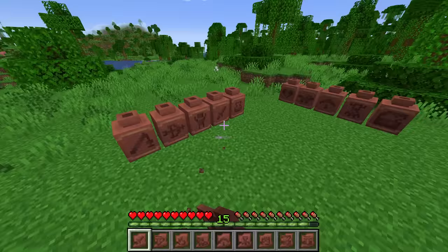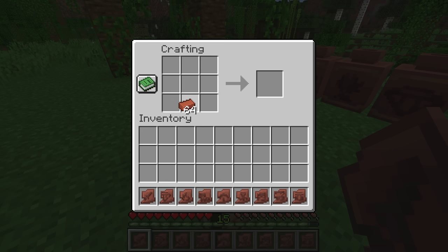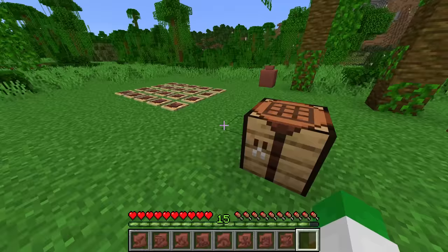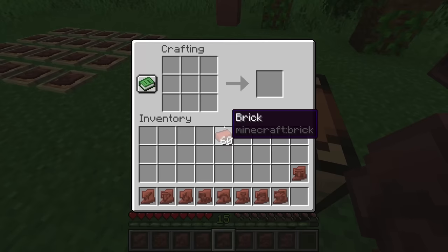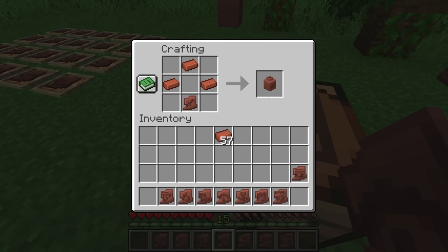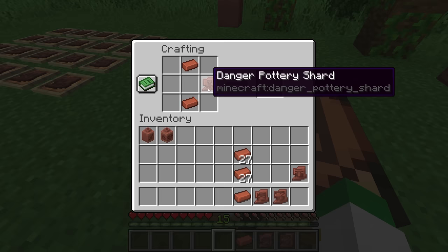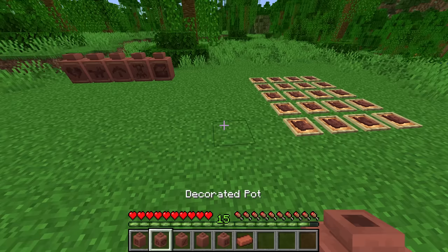To place shards on pots: when making the standard decorated pot you put four bricks in the crafting grid for a plain decorated pot. To add decorations, replace some bricks with shards — you can replace one brick or all four, meaning you can make a pot with no bricks at all. The crafting preview shows two of the sides. This gives an insane amount of different variations you can create.